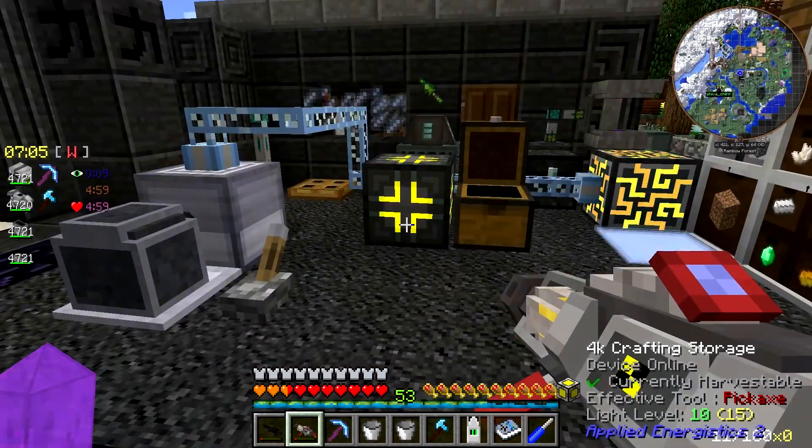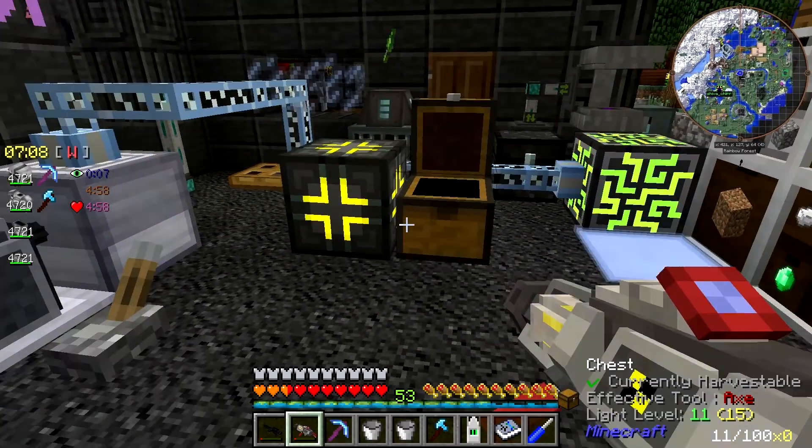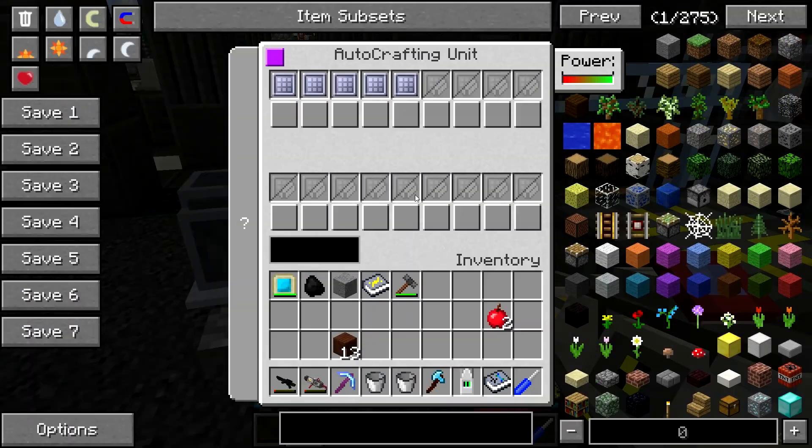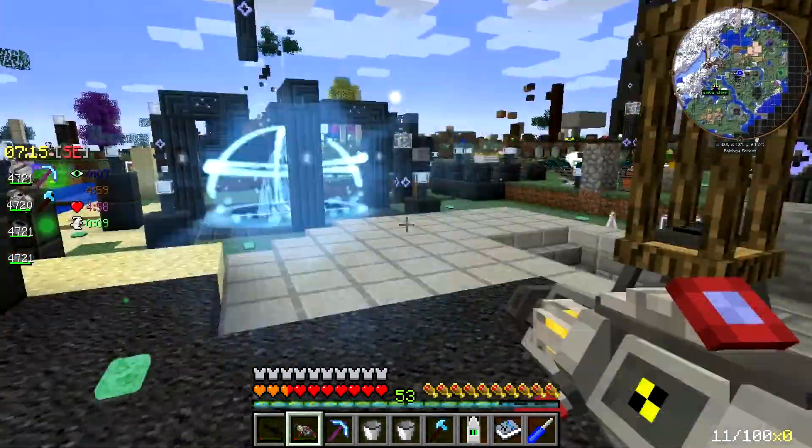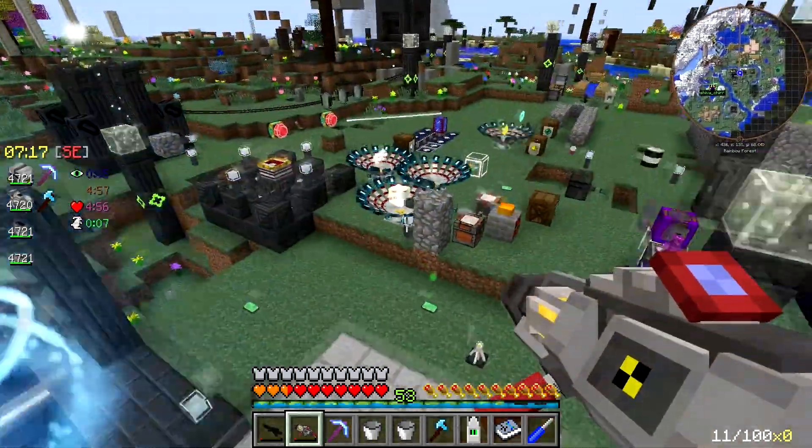The auto-crafting unit is nice. A bit powerful. You can craft a lot of stuff in one block. I'm just using the stain mode, the A664 one.